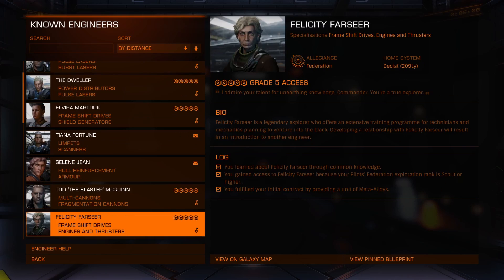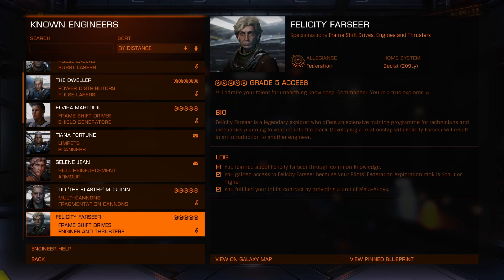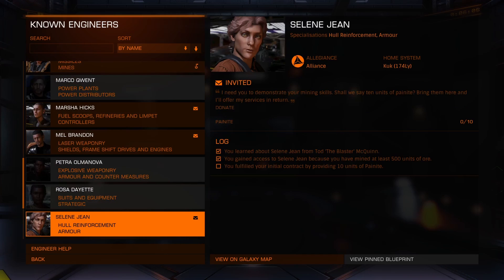For example, the first engineer you'll likely unlock is Felicity Farseer. To do that, you'll need to achieve scout rank in exploration and bring her one meta alloy. In my case, I've already unlocked Felicity, but the next engineer I'm looking for is Selene Jean, to upgrade my hull and armor. So I need to provide ten units of mined painite, which I just so happen to have in my cargo hold.